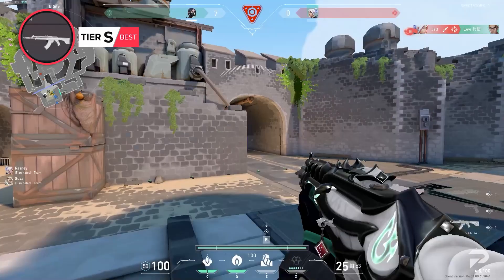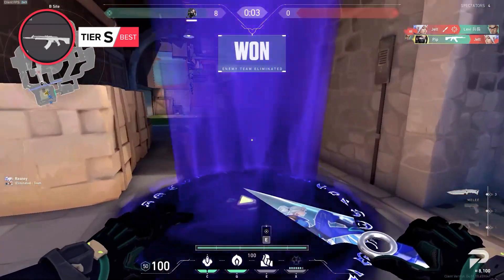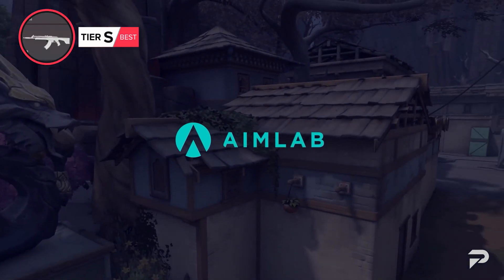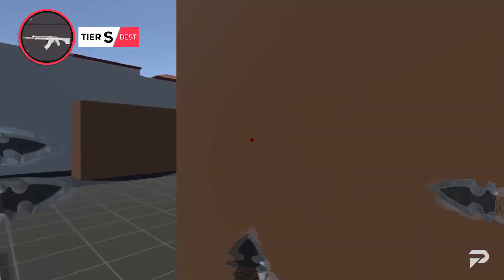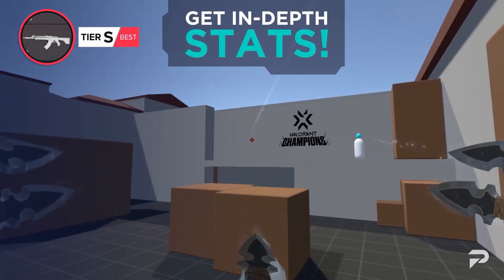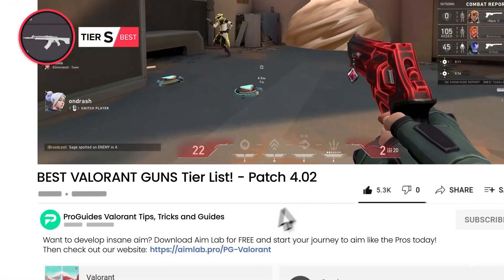You also need some solid aim if you want to make the Vandal work its magic in your games. That's why we recommend you try out Aim Labs, the best free aim trainer on the market. Not only does it have pro-created playlists, it also tracks your scores and metrics to make your improvement feel more tangible. So if you haven't downloaded Aim Labs yet, make sure to click the link in the description to download it today.